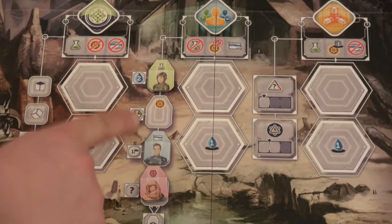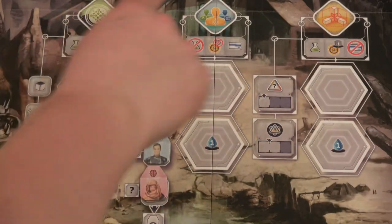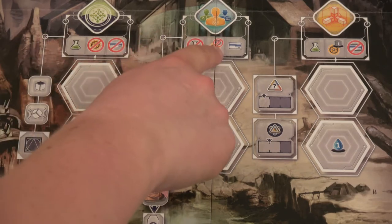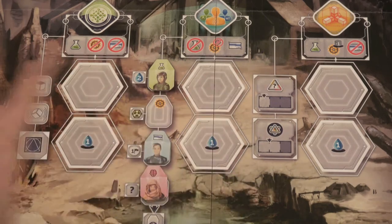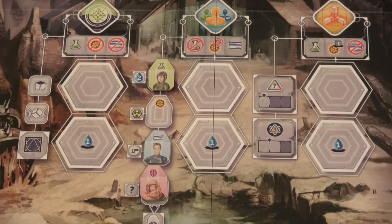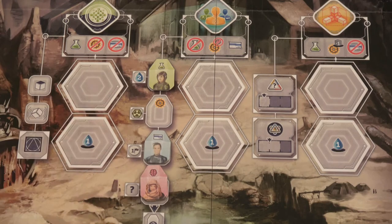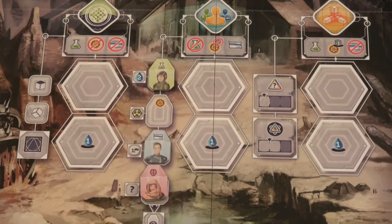We've placed our available workers — the scientists, the assistants, and the geniuses — right here for purchase. Now I'm showing you the section of the city council actions. You've got research actions, recruitment actions, and building actions. Each one, only certain workers can go there. What's important to note is that each round you'll change this set of workers based on the cards we draw, and those are the only workers available to recruit. There are only two spaces for recruitment and there's two players, so there can be some fighting over here.